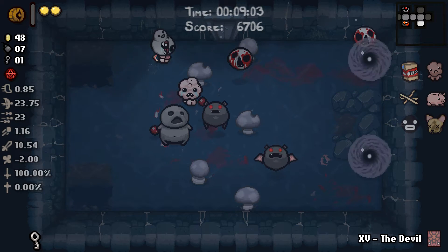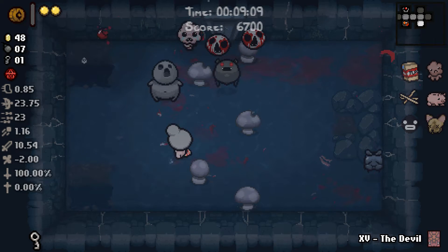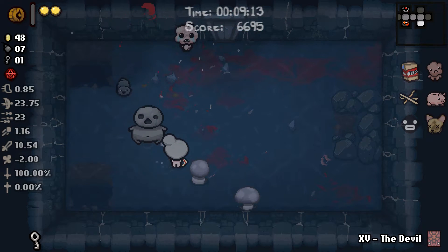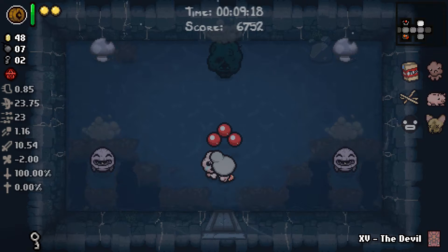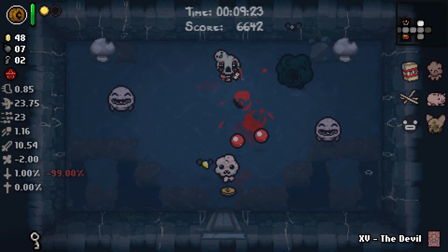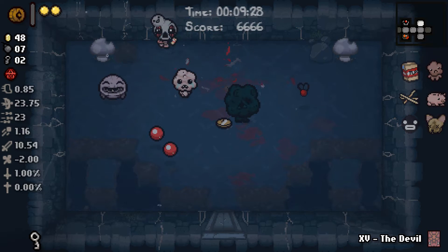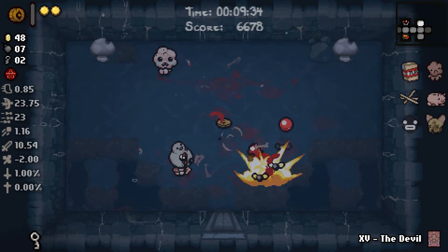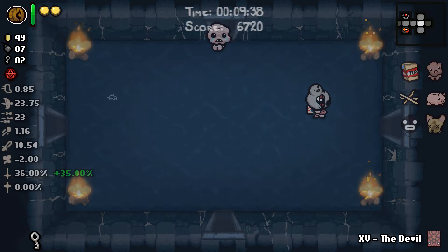I hate this. I will say punching bags are actually kind of helping us there — that would have been a lot worse without it. All right — explodey guy. Oh no, no, no, no. Don't die like this. Come on — the flies. Okay, there we go, got rid of the spawners. So again another floor without a deal probably.